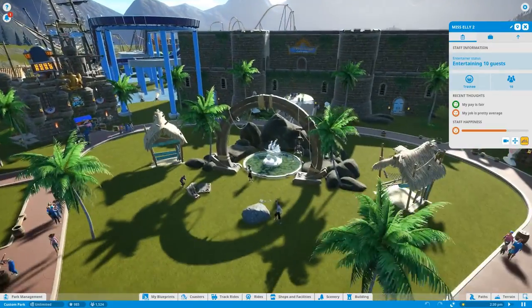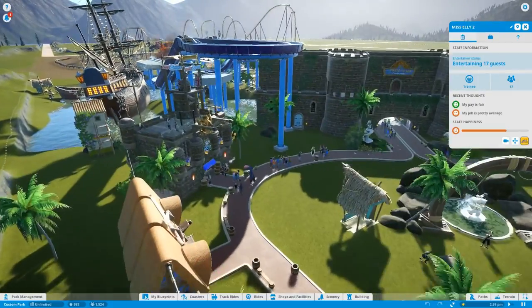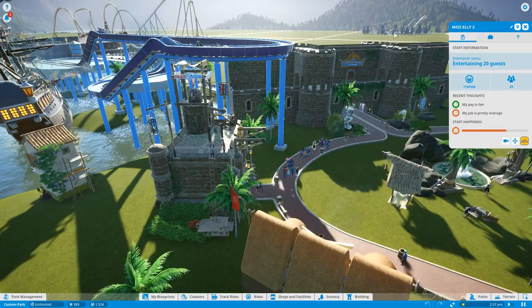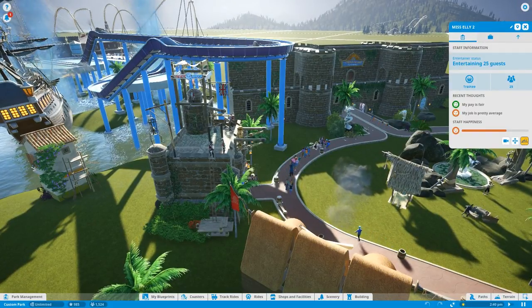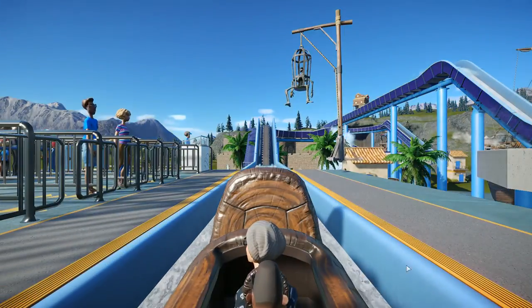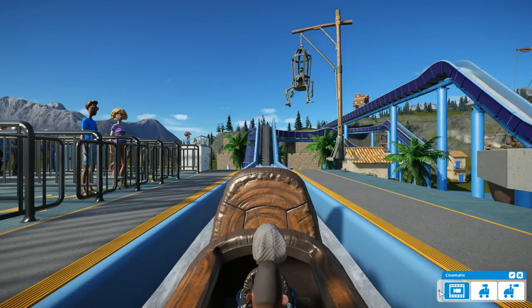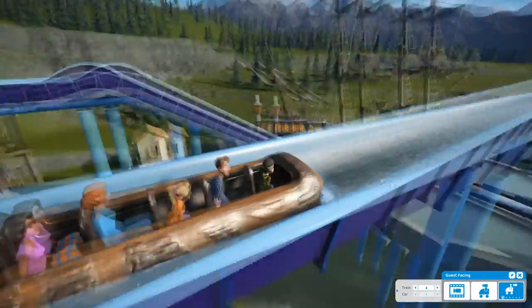My part in Episode 3 is I added a train, which we're not building out live — sometimes I just show things off and highlight them. I've also got a square in the distance with one of my roller coasters that's on the workshop. There's so much cool stuff going on here.